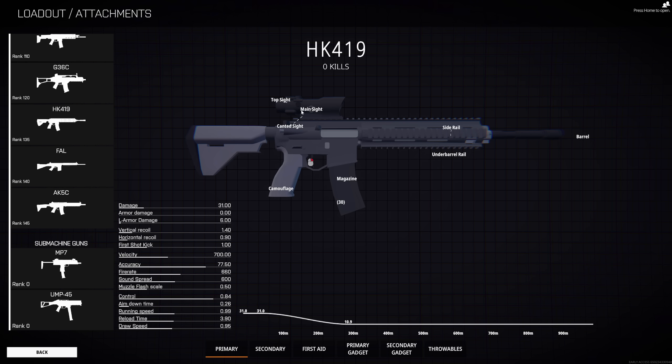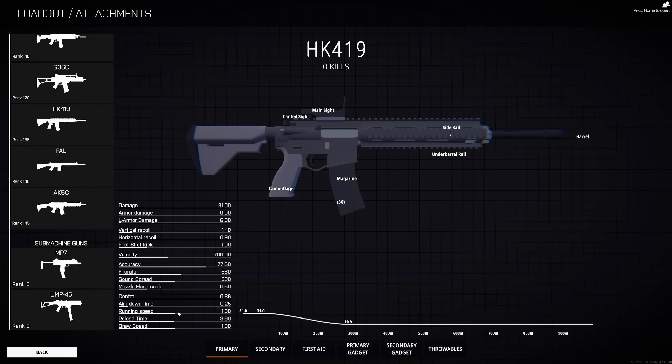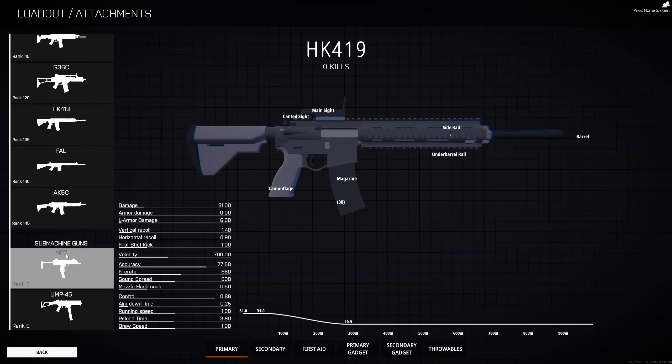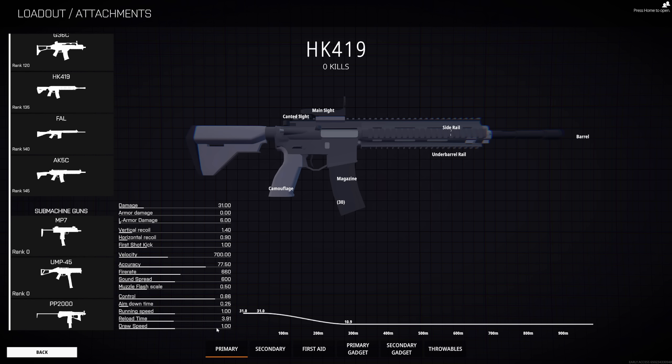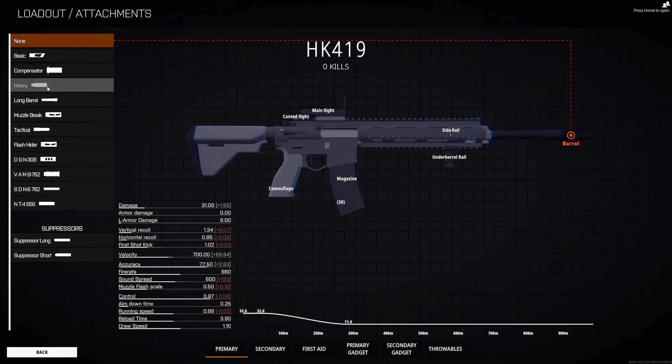Up next, we have aim down time — that one's pretty simple, just how fast you will actually aim down your sight. Running speed is also an easy one. It will either just make you a tiny bit slower or a tiny bit faster. With the running speed stat, the higher the number is actually better. As you can see with the SMGs, they give you about 1.1 movement speed. The HK will only give you a flat 1. And if you make the gun heavier with more attachments, the gun will actually reduce your running speed.